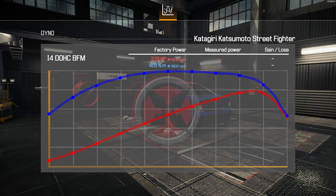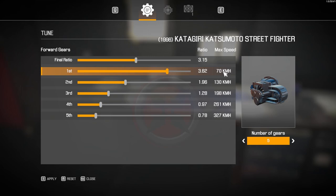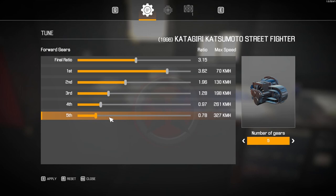A gain of 295 horsepower — 93% — not quite a whole new engine but very very close, bringing us up to 614 horsepower. Drag rating is a little low in the A578 section but hopefully it'll still be pretty good around the track. For the gearbox tuning: a 3.15 ratio, 70k in first gear up to a recorded 327 in top gear — though we won't get anywhere near that on the track. ECU is fully tuned, no carburettors.